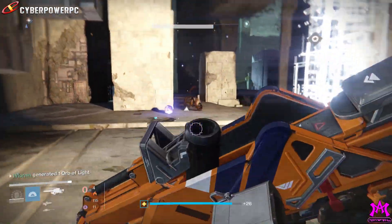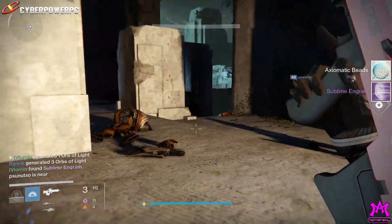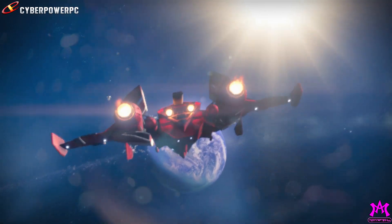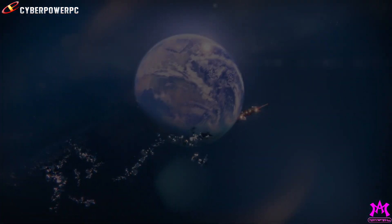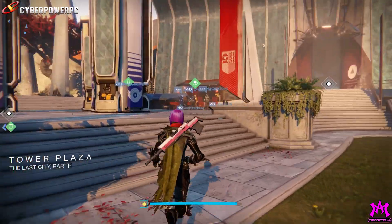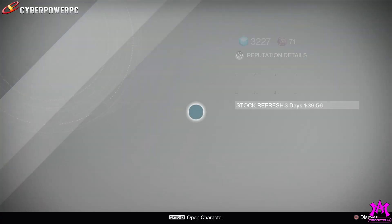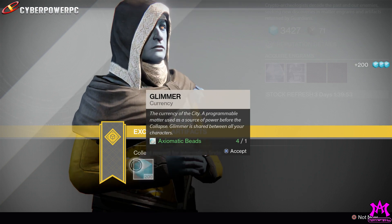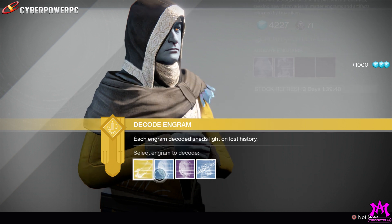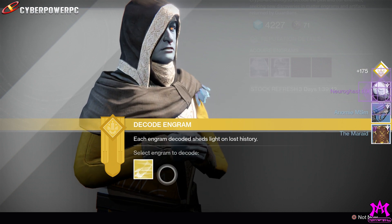When I picked it up, I noticed in the feed and the item card it said 'Sublime Engram,' and I was like, well that's different — that's special. So I took it back to the Tower excited, thinking it might be a legendary engram with a higher drop rate for exotics. I know I probably should have just Googled it as soon as I got it, but I was excited, hoping this was going to be the most epic end to this week's farming for the Graviton Forfeit helmet.